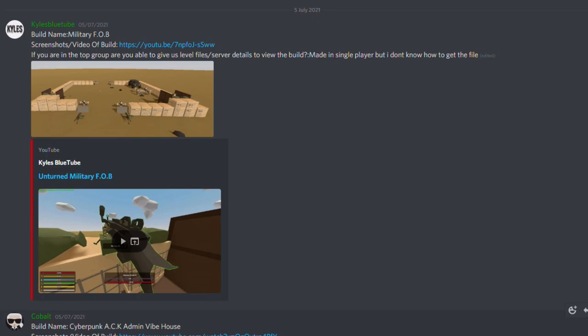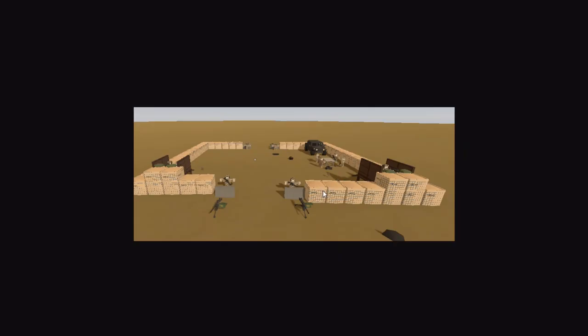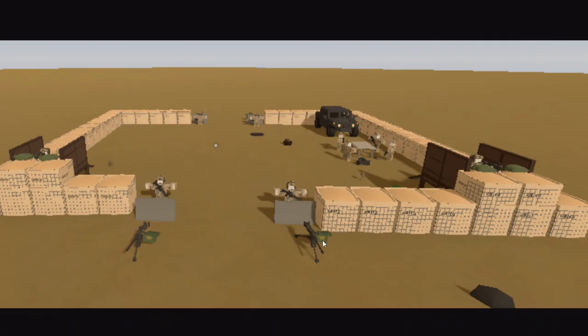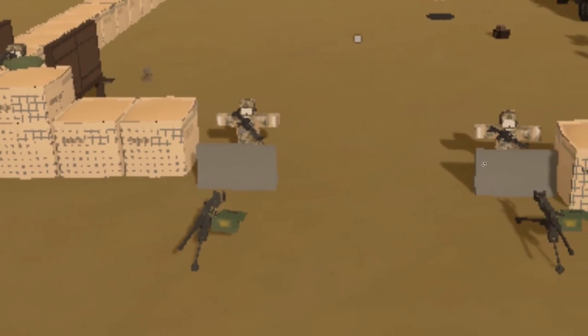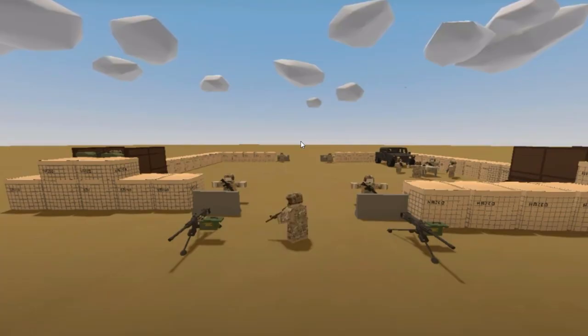Next one, we have a military FOB. It's quite cool to use the mounted guns like that. I don't know why he uses mannequins when he's clearly in map editor or something — he could have used NPCs. Although, I do like how he's put the guns on the NPCs. That's quite cool. I'm giving him bonus points for this. His build may not be the best, but he's the best YouTuber, Brad, so he gets bonus points.